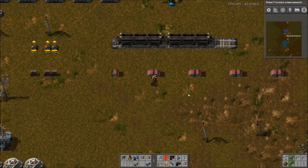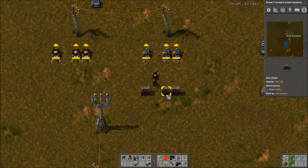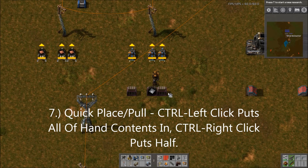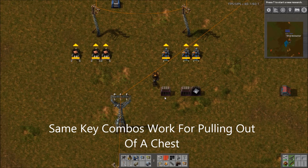Number 7: You can quick-place and quick-pull from chests and assemblers using key combinations. Control-Left-Click places the full amount of whatever is in your hand into a chest or assembler. Control-Right-Click places half. If you have nothing in your hand and Control-Left-Click on a machine or chest, it pulls everything out. Control-Right-Click pulls half of the container's contents.